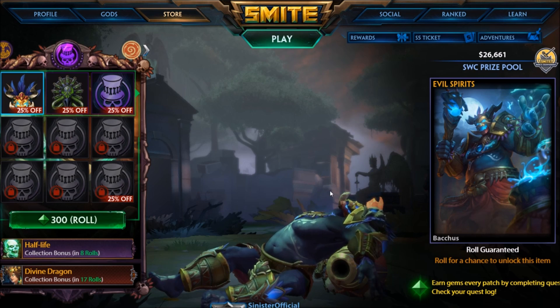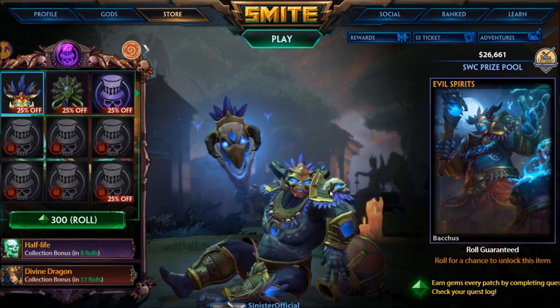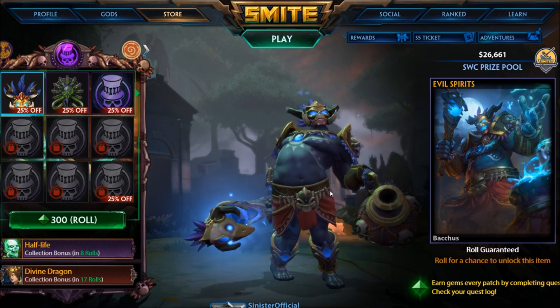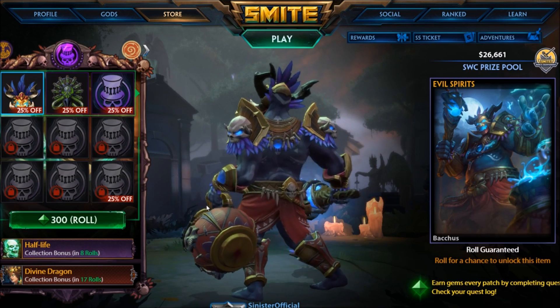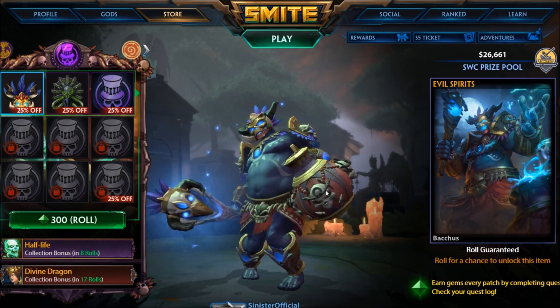I saw this player card and I thought it was Zonkwe, and then I was like, wait, Zonkwe already has an Evil Spirits skin. And then I realized it was Bacchus, and I got upset. Not that it's not a cool skin, but oh man, I really am wanting a new Zonkwe skin.